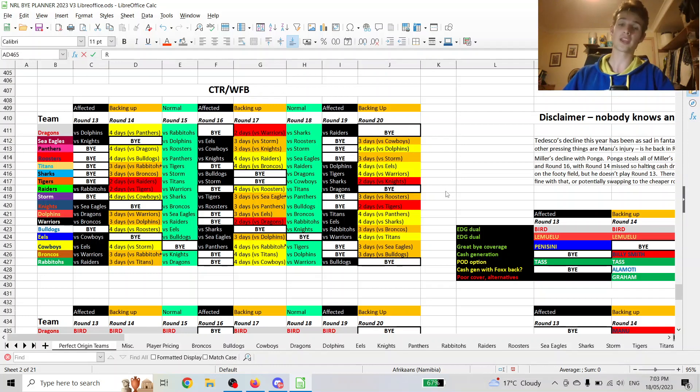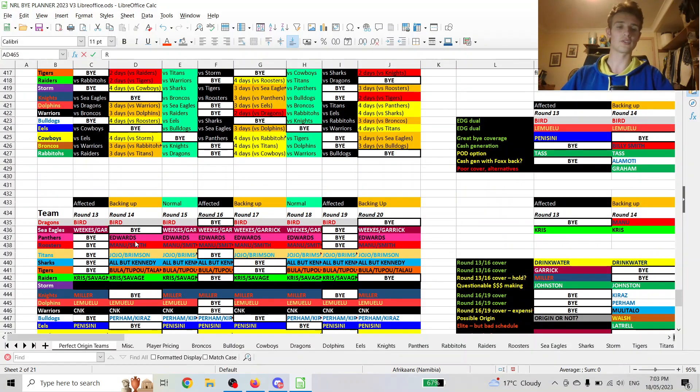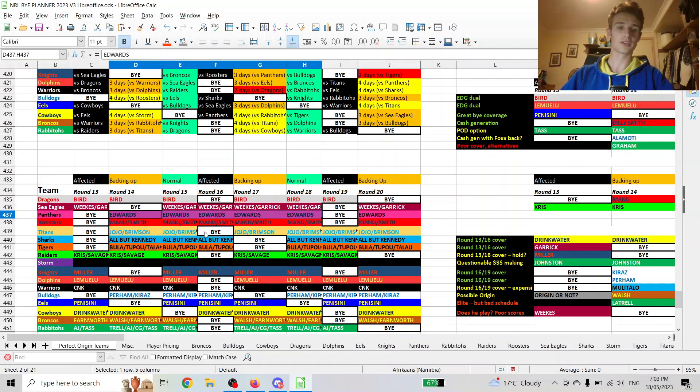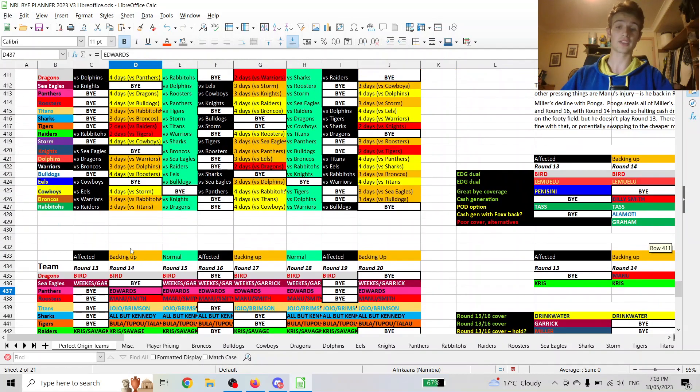Because there's just so many ways — through duels especially — that you can come up with a perfect Origin plan, particularly with guys like Lemuelu and Bird, maybe even being used up in second row and things like that. Starting off, there seem to be quite a few options you can use through the Origin period. You could even use Edwards for something in round 14, instead of going for somebody like Kiraz or something like that.